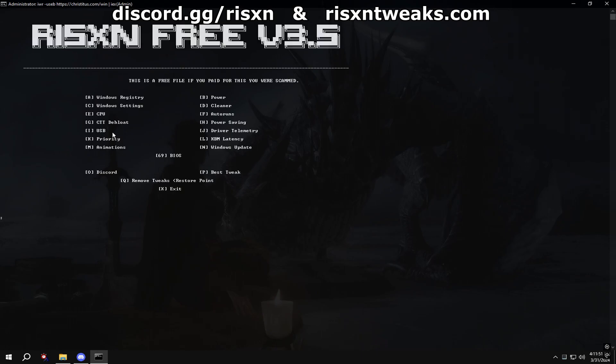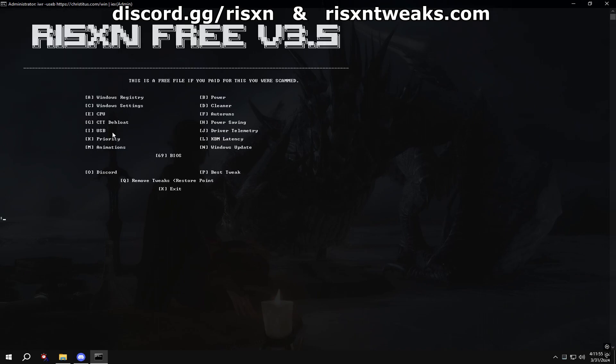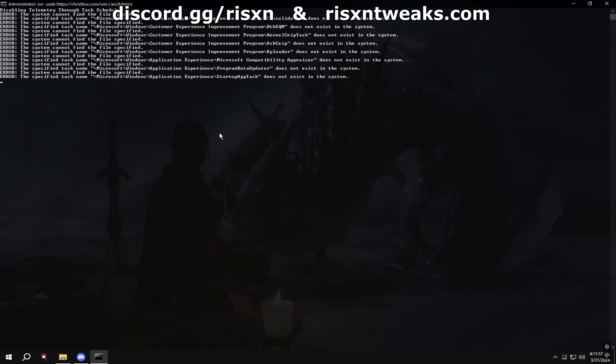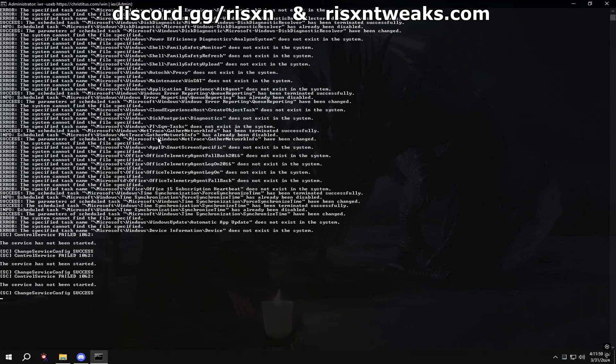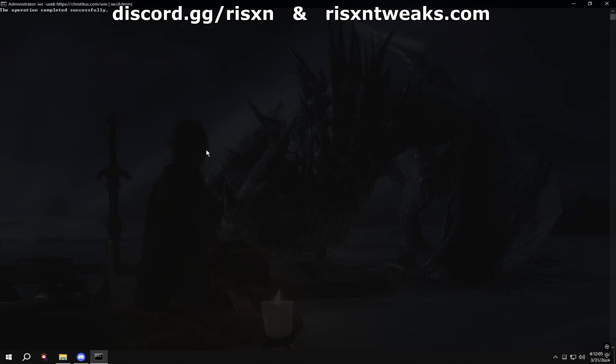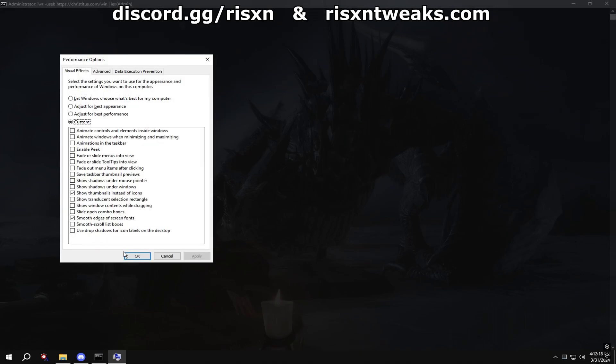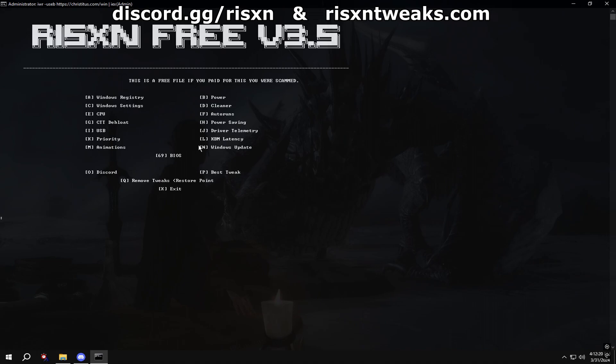Then once that's done, type in I, then J, then K. Type in M and copy my settings. Type in N.